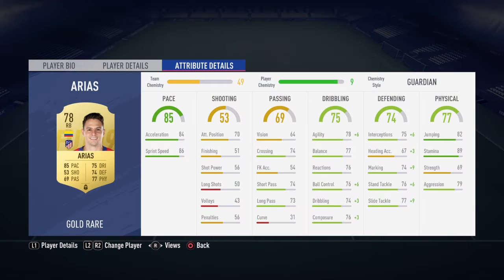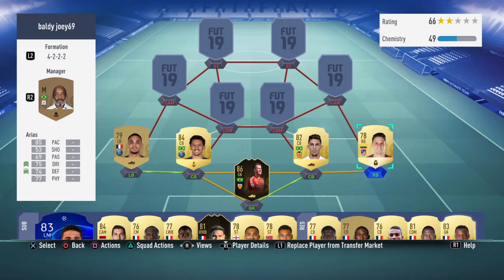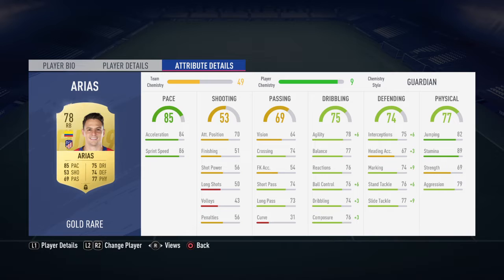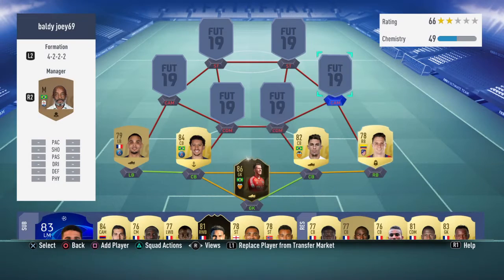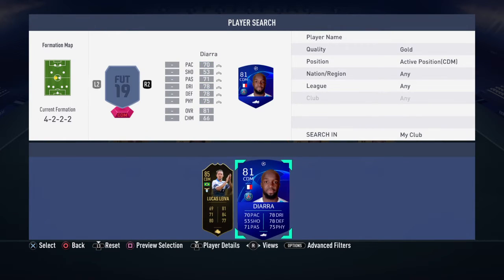Right back is Arias, and I'm a bit disappointed with this card to be honest. He's not the same player as he was last FIFA — I used all his cards last FIFA, the first inform, second inform, Team of the Season, regular card — they were all overpowered. This one is just missing something. Pace isn't as big a thing in this FIFA, and I might need to give him a Shadow or Anchor.